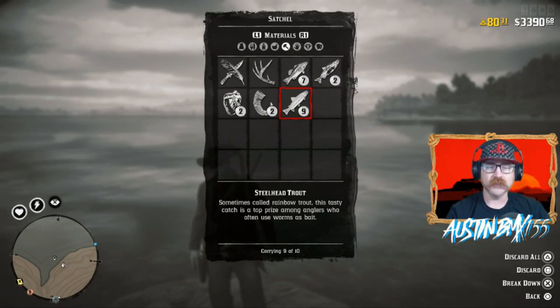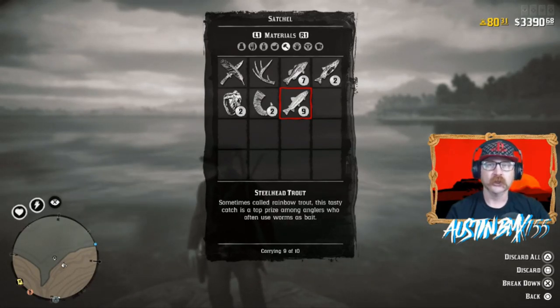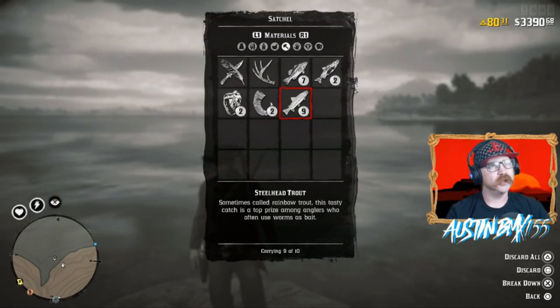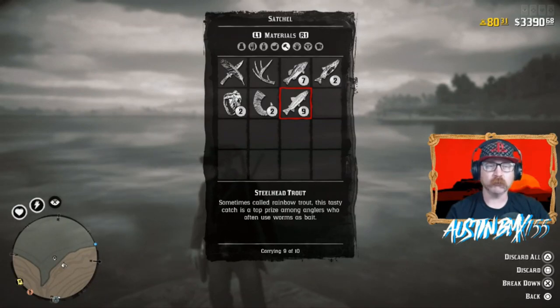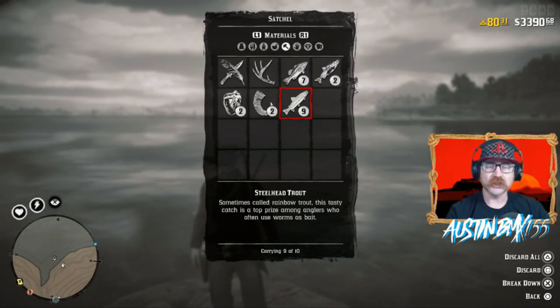You can hold 10 of each fish. You can also hold 10 of the smaller smallmouth bass — 10 of each of the small fish. Also pickerel, bluegill, a couple different pickerel actually, and rock bass. So you can get quite a lot of fish. In this video, we're going to go over some great spots to be able to fill your satchel with all these different kinds of fish.